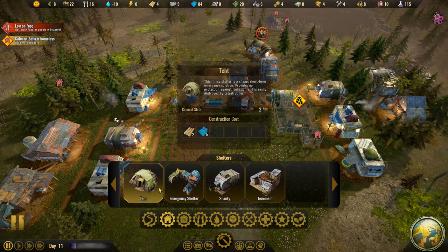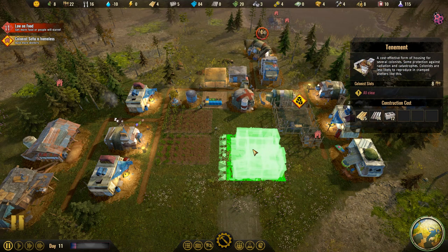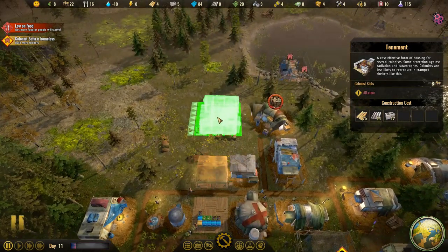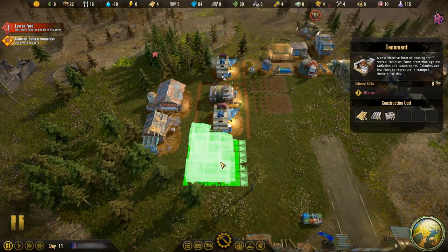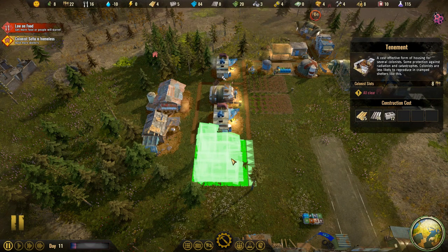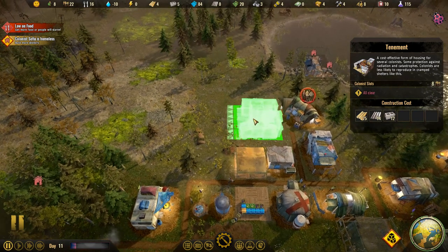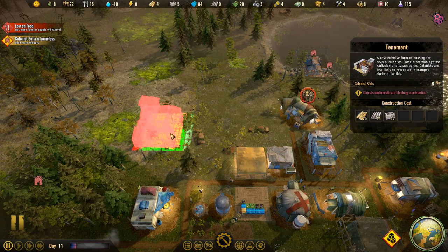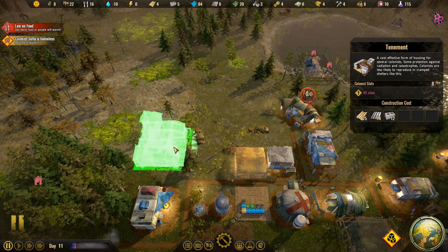Should we get a tenement for future people? It's fairly large but we could put it up here for all future arrivals who can't find a spouse. Stop building shanties that way — we can do that. I like the idea of these people being on their own in the industrial area. With the radiation to their back, they're not making babies anyway. I'll put it right here.